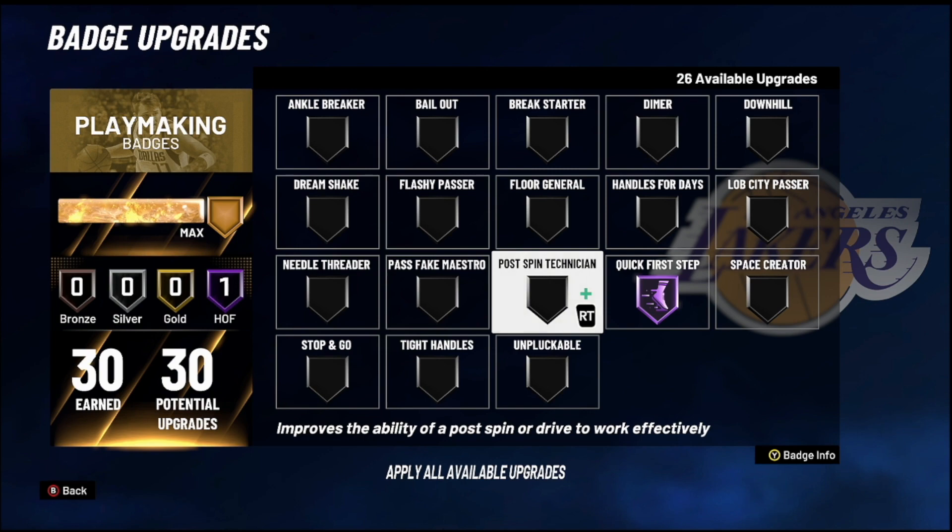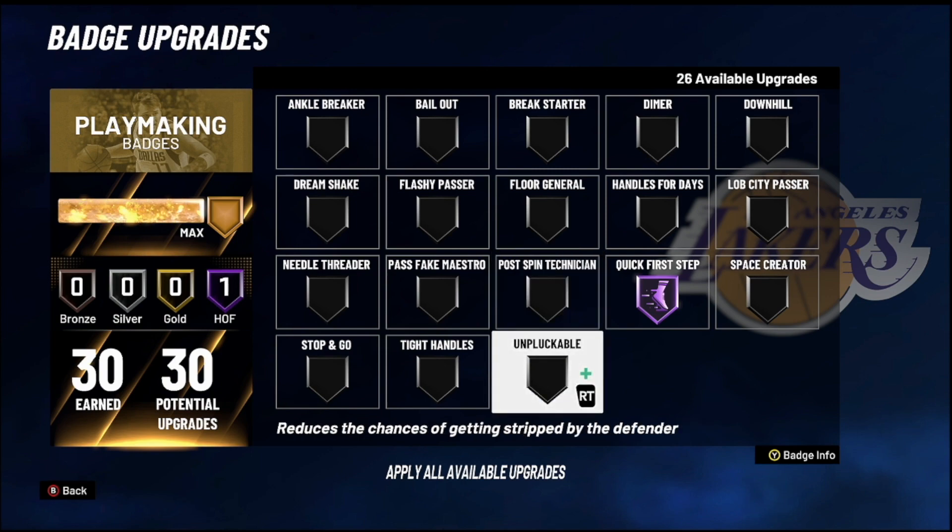The next one is Unplackable. You don't have to put it Hall of Fame — I put it gold sometimes, sometimes Hall of Fame because I got 30 badges. But if you don't have that many, put it at least gold or silver — just put something on it. It's definitely going to help you with steals. Steals are a major problem right now — sharp shooters are ripping you, and the only thing that saves me on a daily basis is this Unplackable badge.